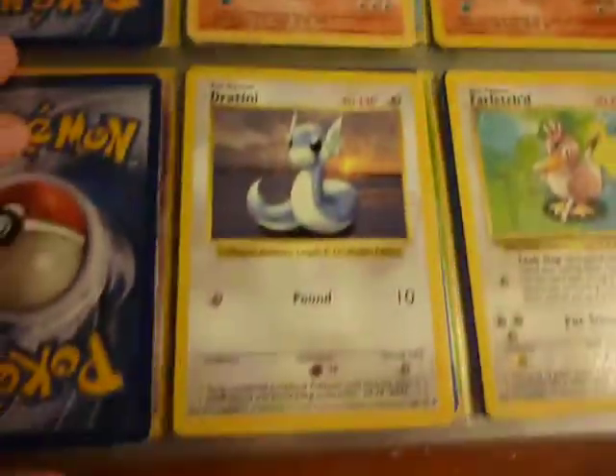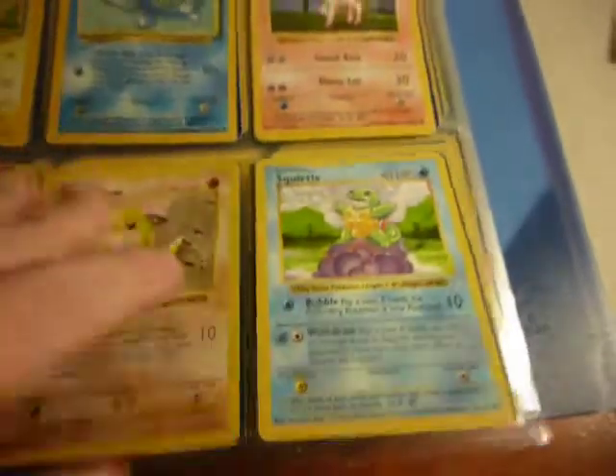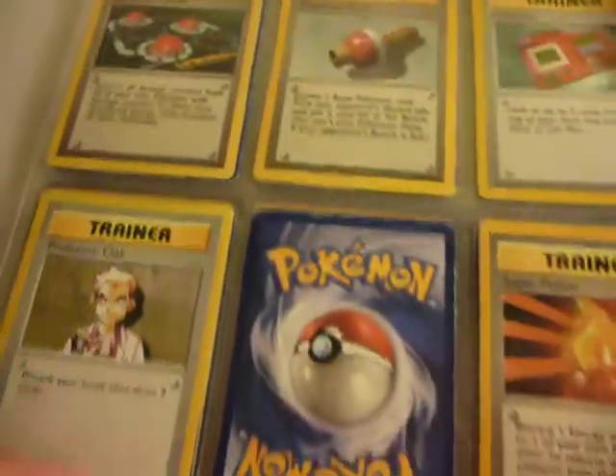I am only missing, currently, 15 cards from Base Set, which is a wonderful number. The ideal number would be 0, but what can you do? I do believe I have all the commons, which is just nice — it's a start, definitely. I am missing just a few trainer rares and uncommons as well.